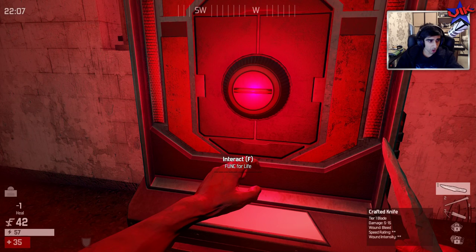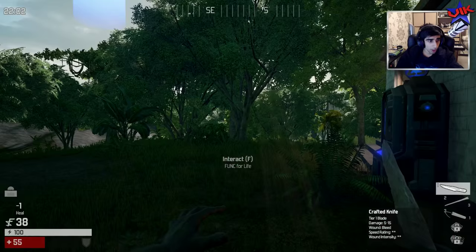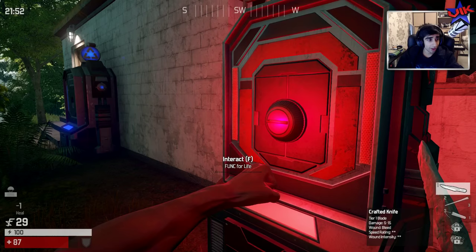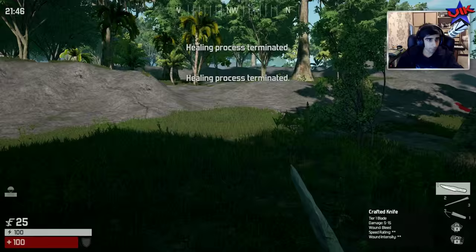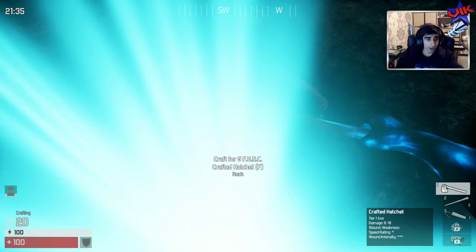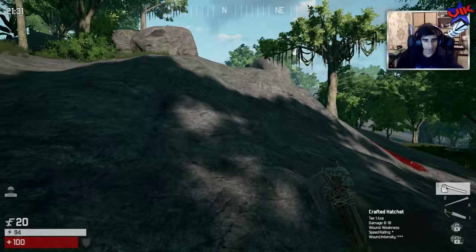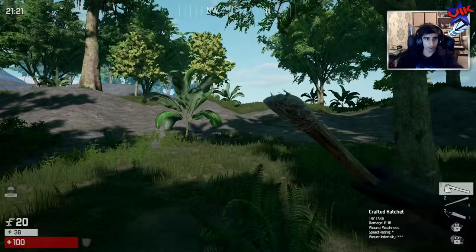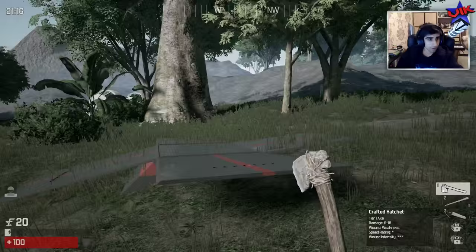Let's get our health back, it's going to cost me some funk but I want as much as possible. We're still not up to full health - this healing is expensive! It looks like you get funk for killing people, so that's nice. I'm going for a full heal - I want to survive this game if I can. Healing process completed. He had stuff so I can make a hatchet - it does six to eighteen damage but it's way slower with more wound intensity.